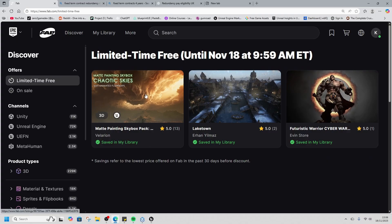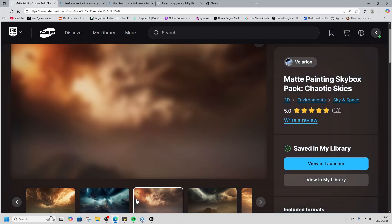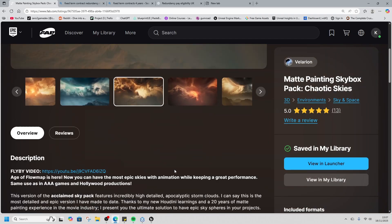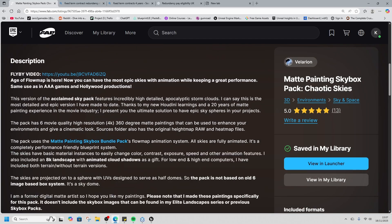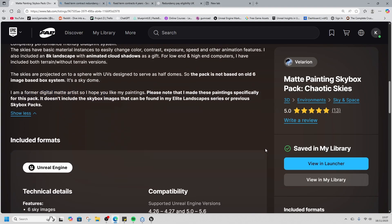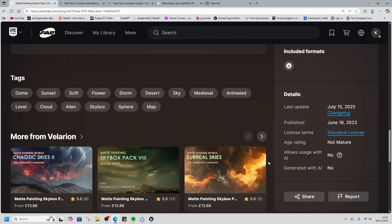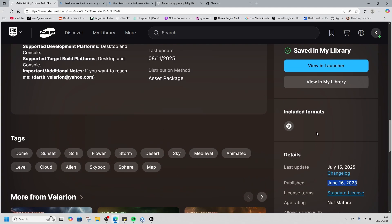What a day! For the limited free assets, we have the skybox pack — this looks awesome. We've got Lake Town and a futuristic warrior. This skybox is made by a digital matte artist, supports from 4.6 to 5.6, is an 8K landscape, and all skies are 4K, so it's pretty heavy. It came out June 16, 2023, which is a while ago.